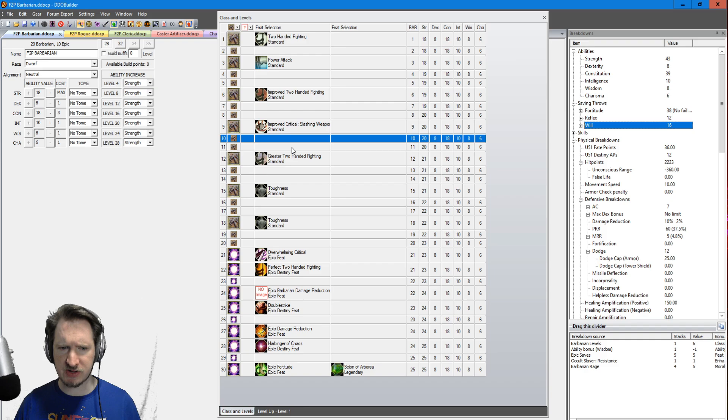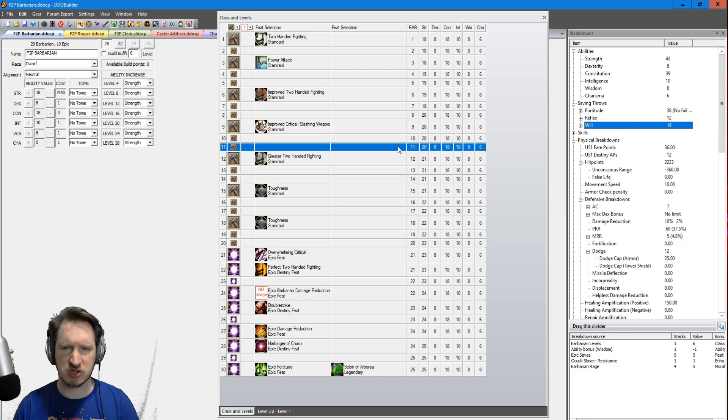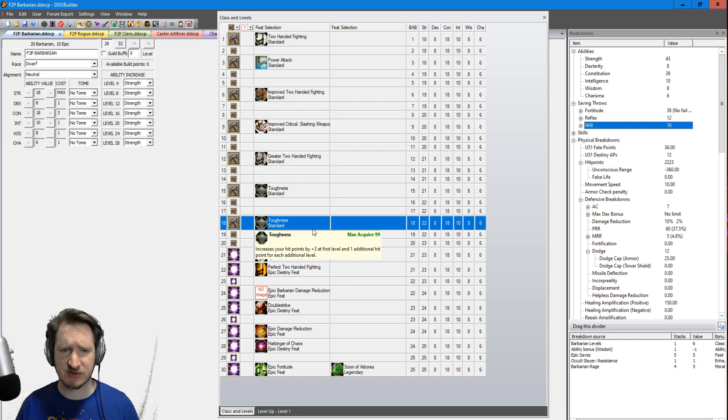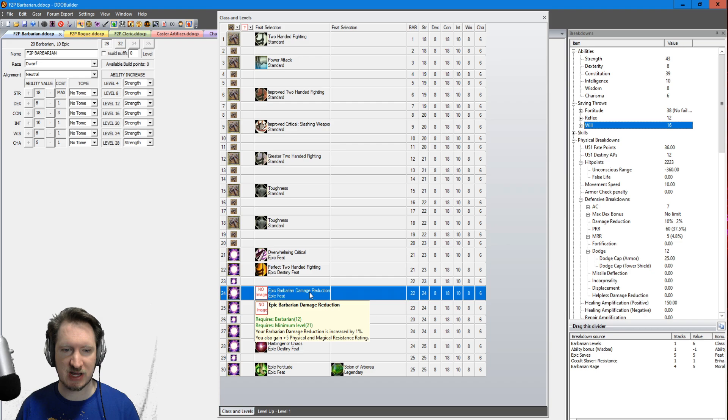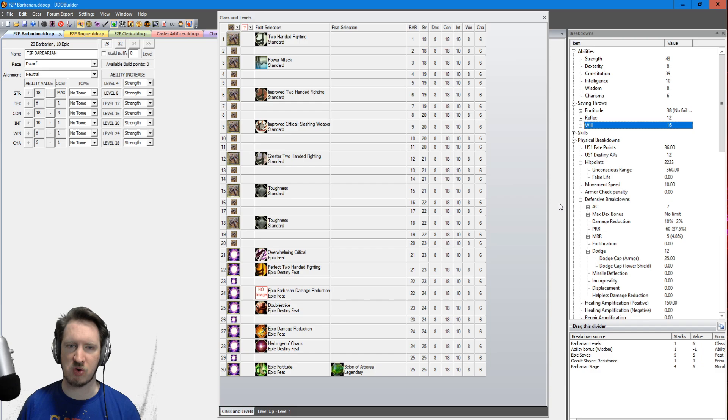During the level-up process, all your feats are fairly straightforward. You're going to take the Two-Handed Fighting feat line, Power Attack, and more Two-Handed Fighting feats, as well as some Improved Critical. This character is all about getting a big two-hander and just slashing your way through monsters. I went the more tanky route, grabbed Toughness and more Toughness, just to get a bunch of extra hit points, and then moving into epics, taking the new Epic Barbarian Damage Reduction feat for even more tankiness.